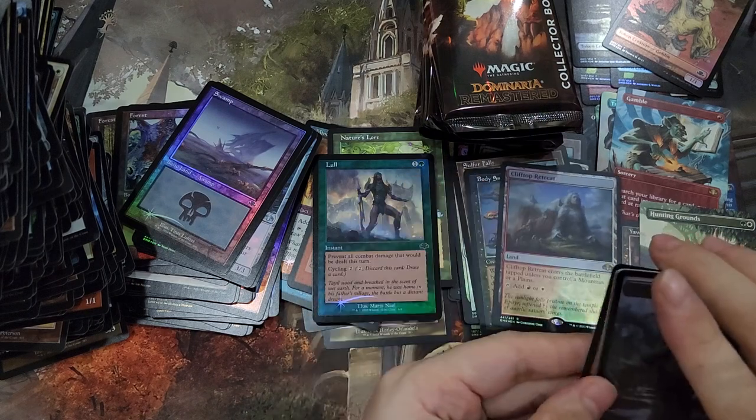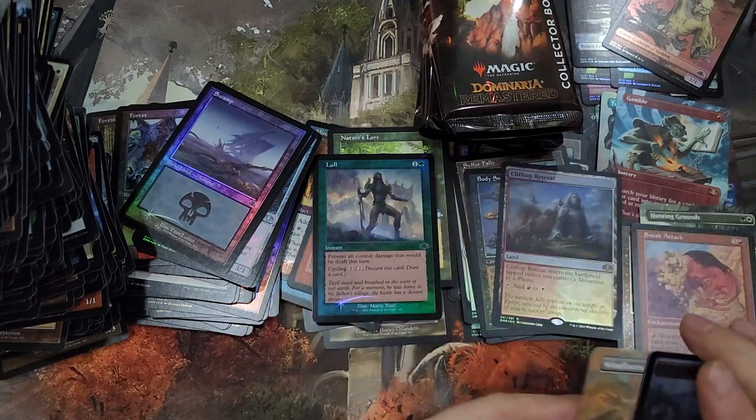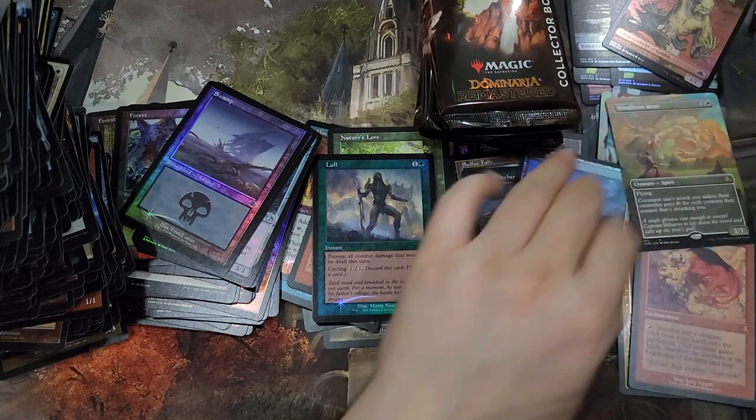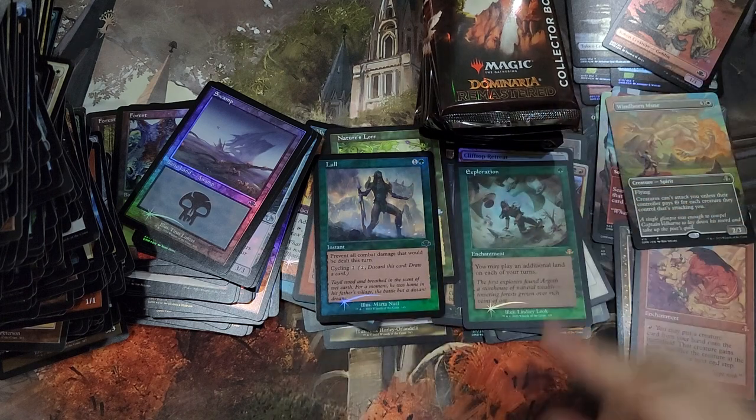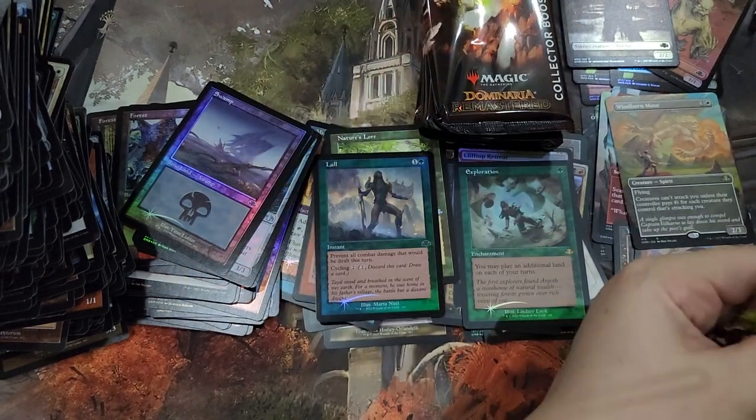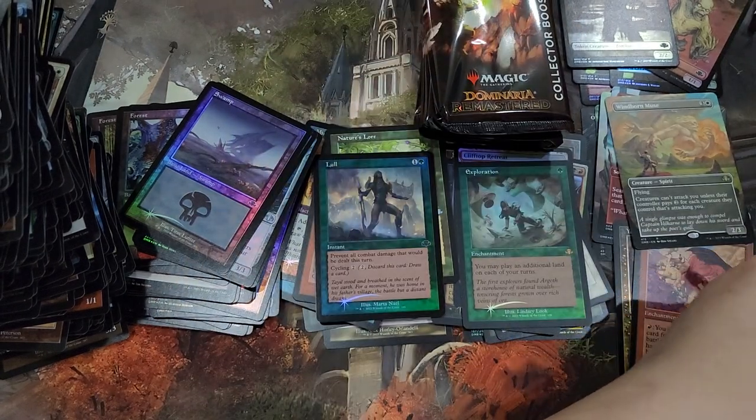Clifftop Retreat, Sneak Attack, Windborn Muse, and an Exploration. Clifftop Retrofoil.